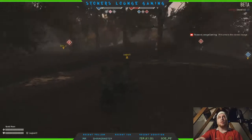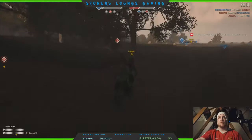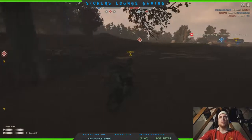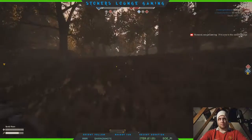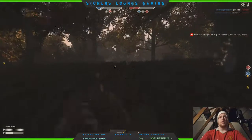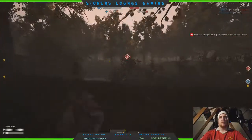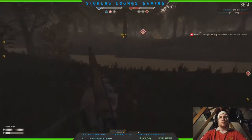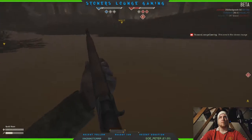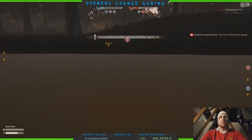We should really be going towards B — our teammates need help. I know we're losing C but there's too many people on C and not enough on B. Although we are capturing it I believe — oh no, it's a stalemate now. Alright, let our sprint regain a bit.